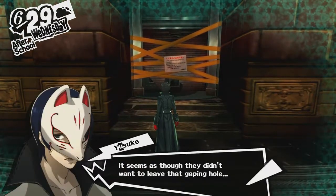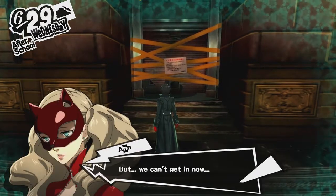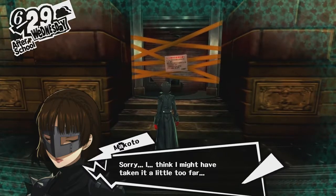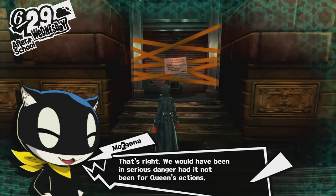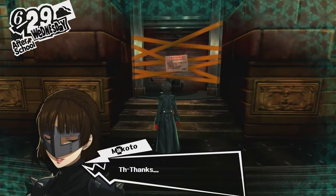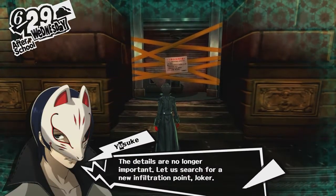It seems as though they didn't want to leave that gaping hole, but we can't get in now. I think I might have taken it a little too far. No, you saved us. We would have been in serious danger had it not been for Queen's actions. The details are no longer important. Let us search for a new infiltration point, Joker.